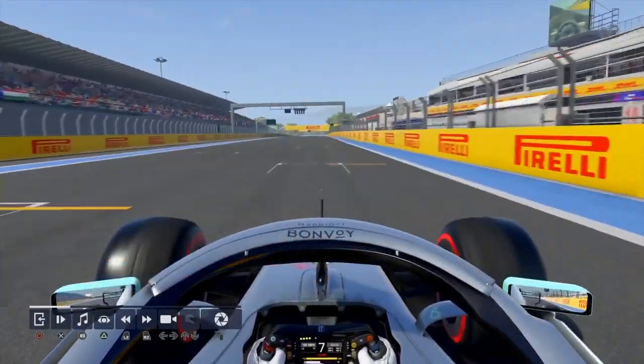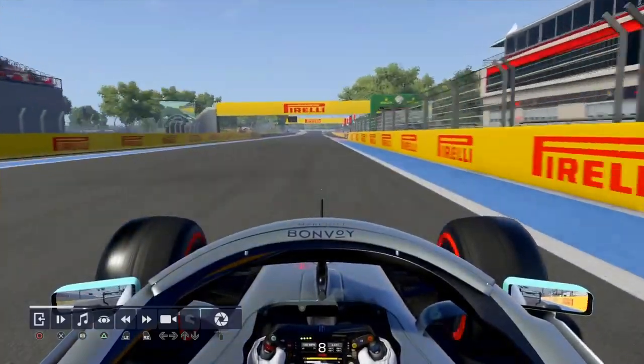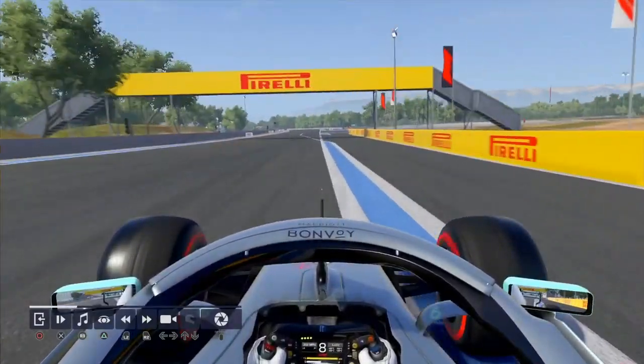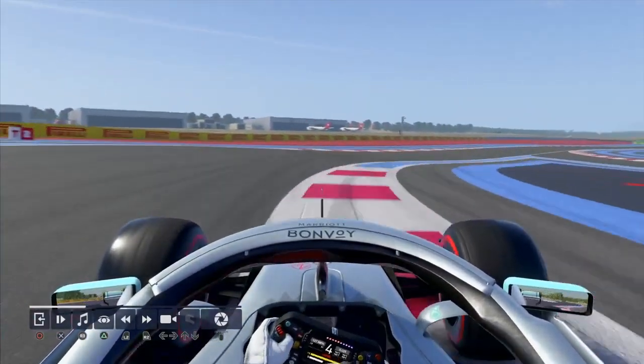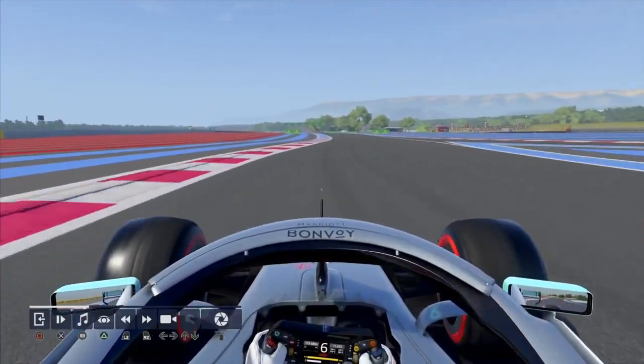Starting the lap now, long run down to 10, braking in between the two curbs on the right on the ground. Down to 4th, hitting the kerb nicely, clipping the kerb on the inside, adding to the turning.